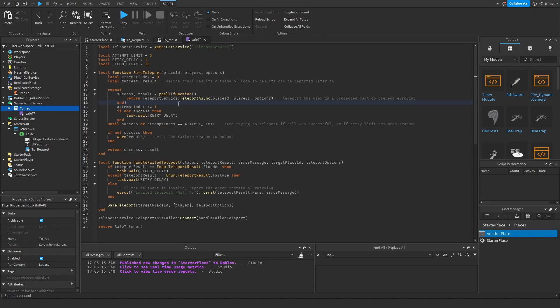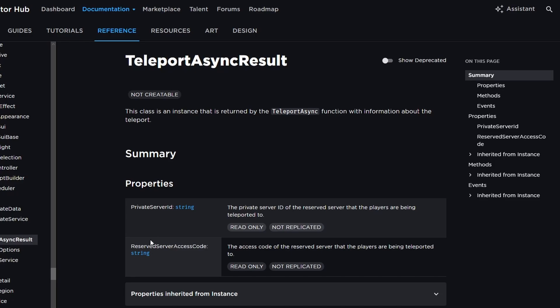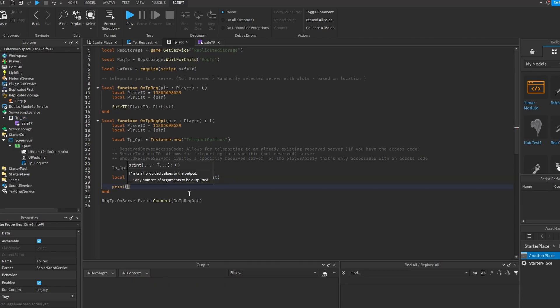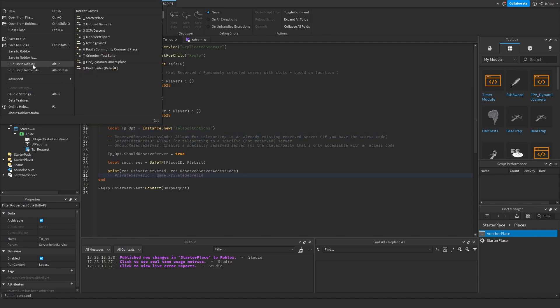How do you get the access code? The TeleportService TeleportAsync method returns a TeleportAsyncResult instance, which has the private server ID and reserved server access code. It returns a success value and a result — success being whether the protected call passed or not, and the result is either an error message or the teleport result. So you need to assign them to variables. If we print out the private server ID and the reserved server access code, then publish and run it, we can check the output.